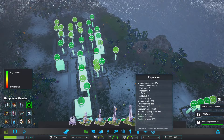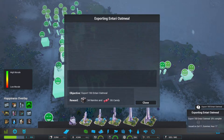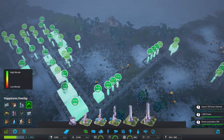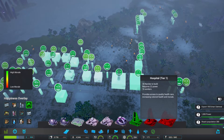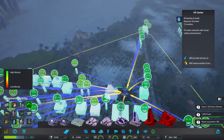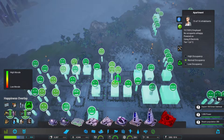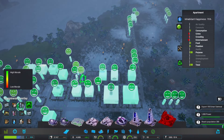They're still not as happy as I would like them to be. Why don't we build them something cool like a hospital — that would be good — and a VR centre. I need to be quite careful of the nanites though. Those guys have crime issues and they're not entertained enough, so the VR centre should help with the entertainment.